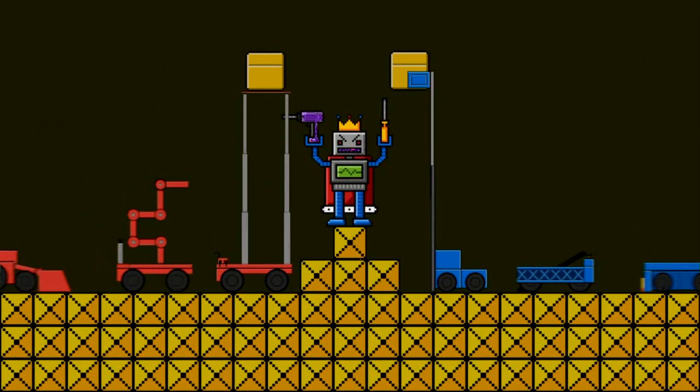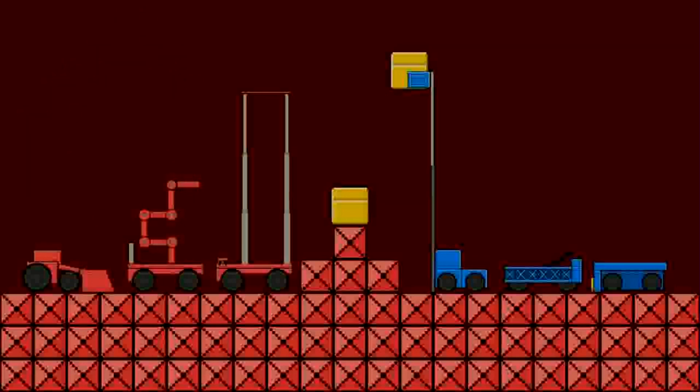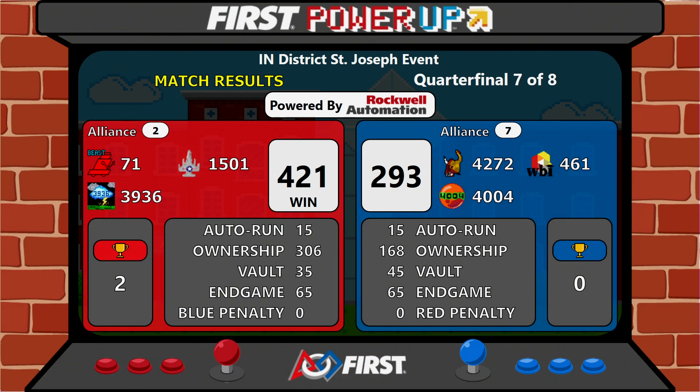Up at the scoreboard, the winners are the Red Alliance — 71, 1501, and 3936 — with 2420 points, over the Blue Alliance of 4272, 461, and 4004, who scored 293 points. This means the Red Alliance will be moving on to the semi-finals. Congratulations to the Blue Alliance for a hard-fought battle. Good luck to the Red Alliance in the upcoming semi-final match.